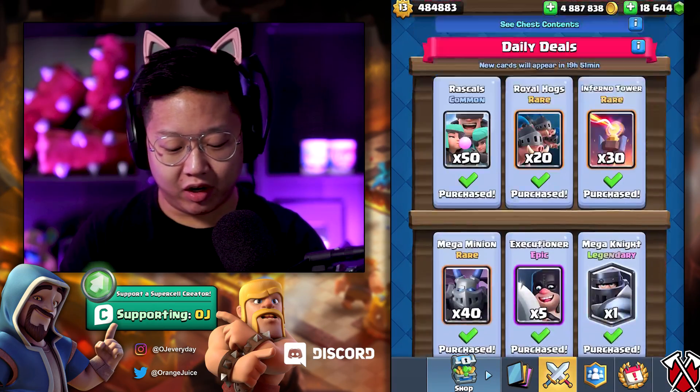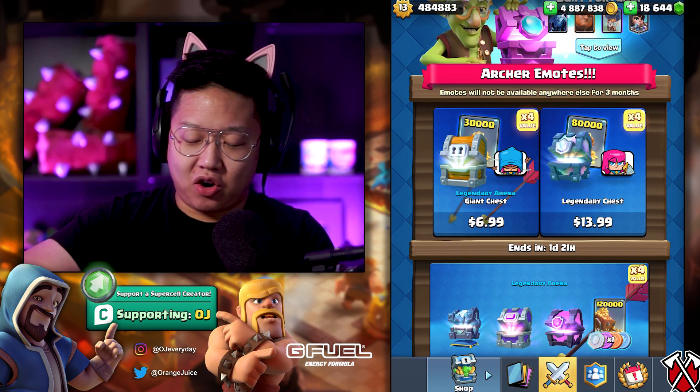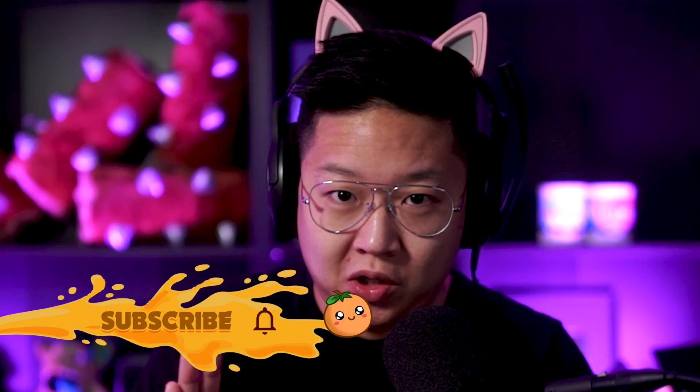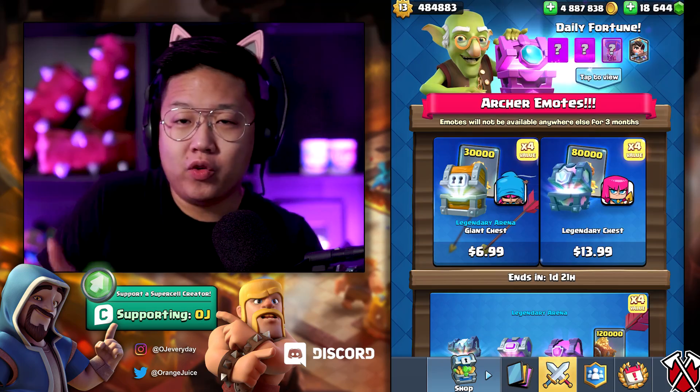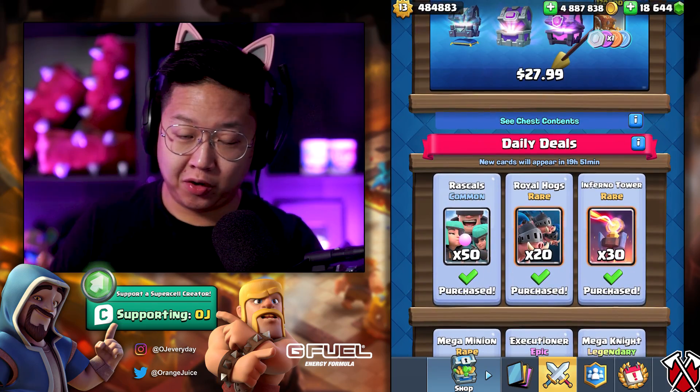Welcome back to another Code OJ where today we're getting some emotes. I've been waiting to get these. The gold value is great, but I'm maxed out, but they're emotes — I gotta flex these exclusive emotes. They're not limited, they're just exclusive for the next three months. If you're only buying it for the emotes like me, do not get these packages — they will come in the shop for 250 gems after three months.